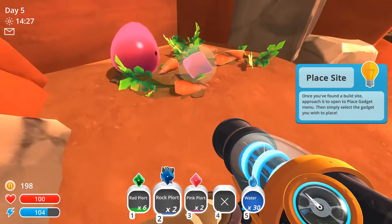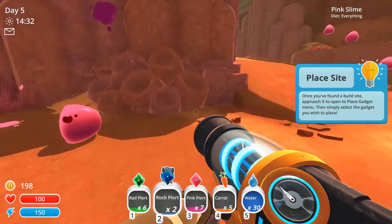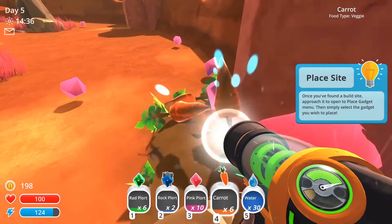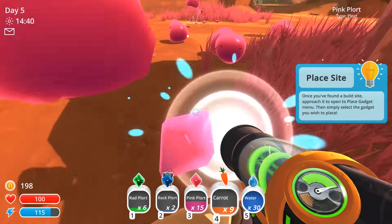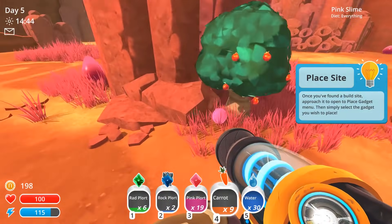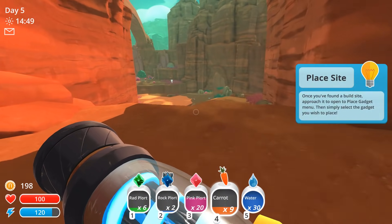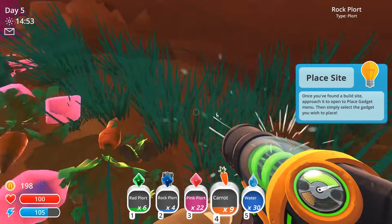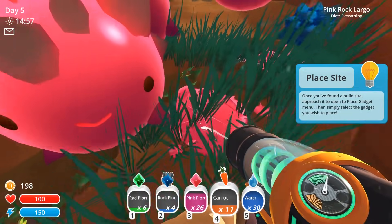Thank you — okay, so there's six, seven plorts, that should be enough of those. Tons of pink plorts, tons of pink plorts, just vacing them all up. This is a nice easy way to get a handful of pink plorts if you're just missing some for your next build. But also having your own pink slimes is a really, really smart thing to do. Let's just get a full 30 if we can.